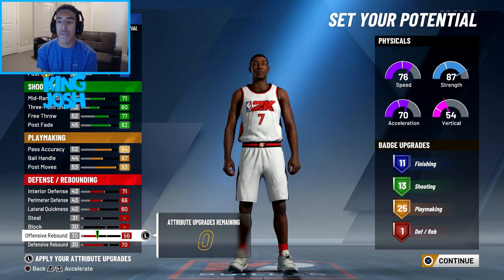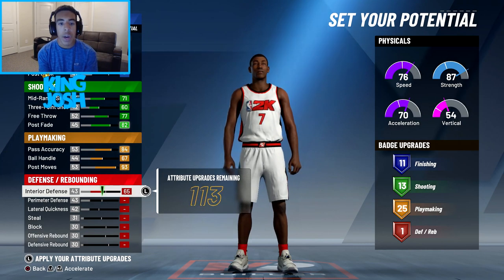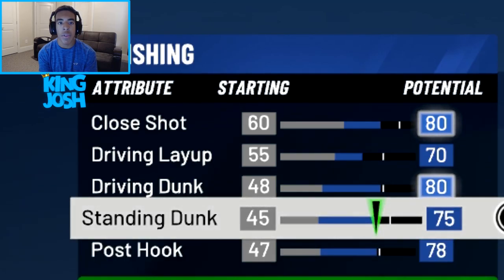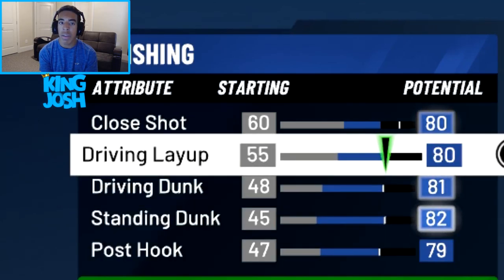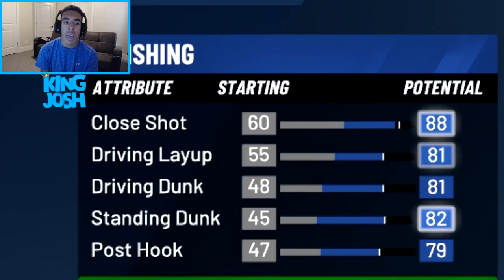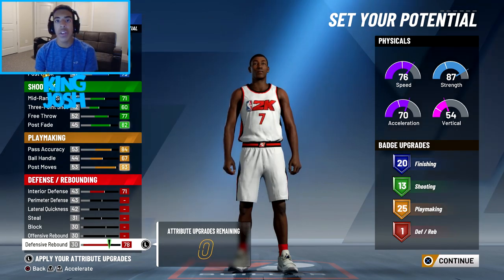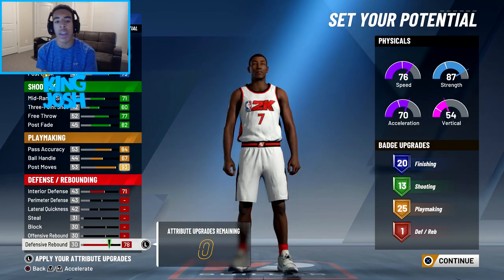Right now I'm going to have 11 tiers of finishing badges, 13 of shooting, 25 of playmaking, and 1 of rebounding. Since this is just a demo, I'm going to take away defense because I'm not getting badges from that, and upgrade my offense to get the maximum badges possible. I can get 20 finishing tiers if I put my close shot to 88, and then put the remaining 76 points on interior defense. So I'll keep 20 tiers to finishing badges, 13 to shooting, 25 to playmaking, and only 1 for defense.